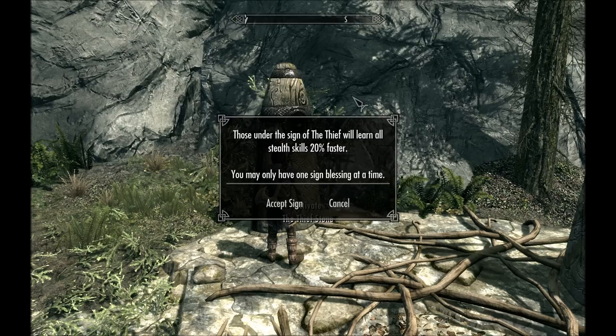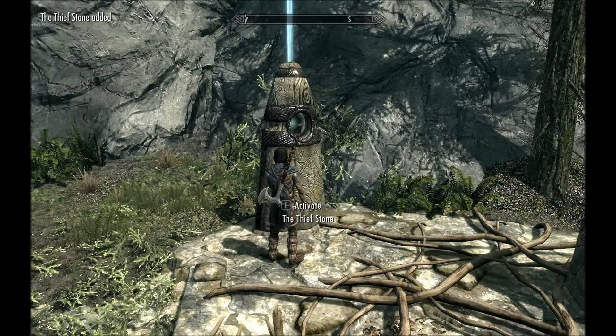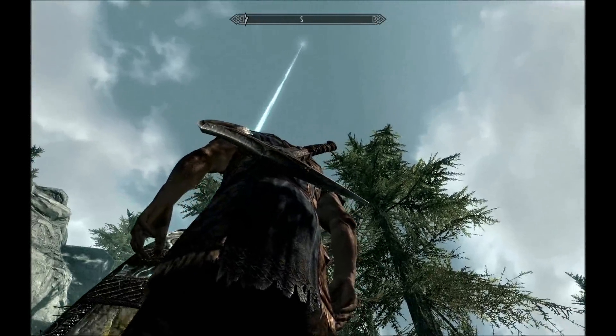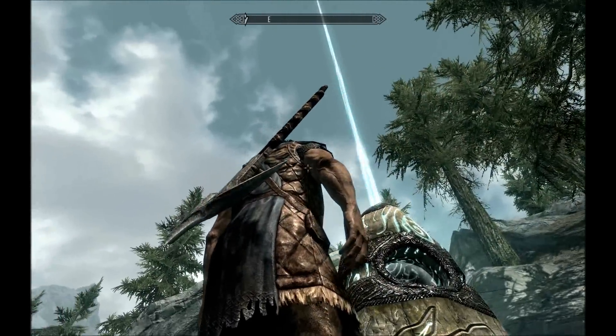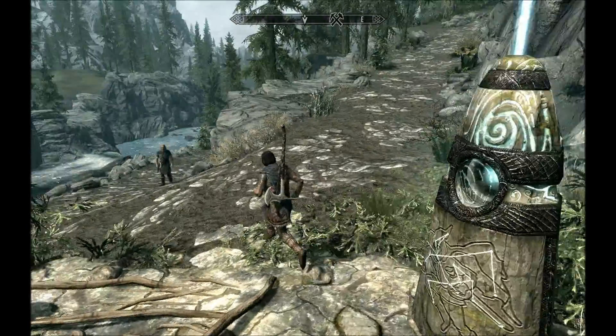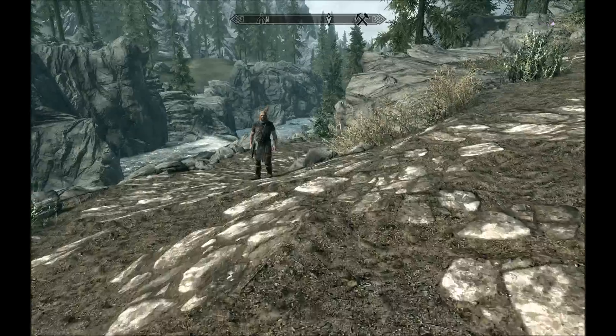When you activate one of these stones, you get all the skills under that stone 20% faster, which is why I pick Thief, because the majority of my skills are gonna be Thief-y. So there it is, it's gotten activated. Shot a laser up into the sky, now it's shiny, and there's lines on the stone. That's good. I'm pretty sure that's how it works. Seems legit.